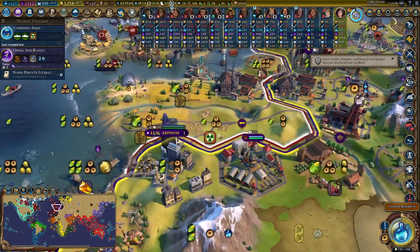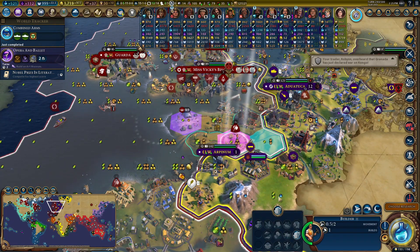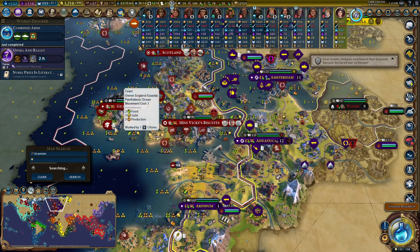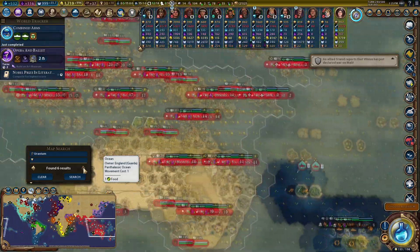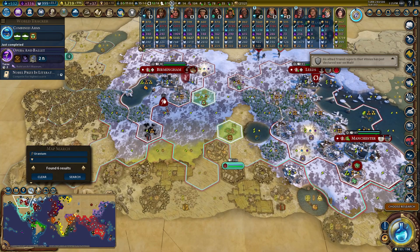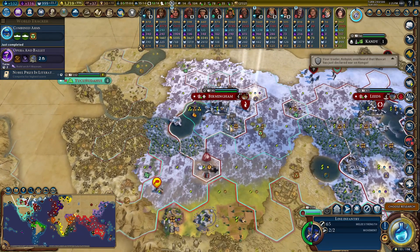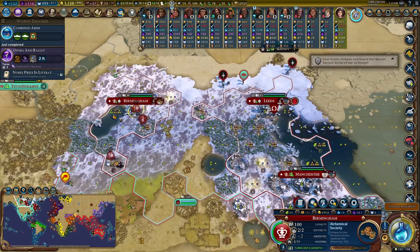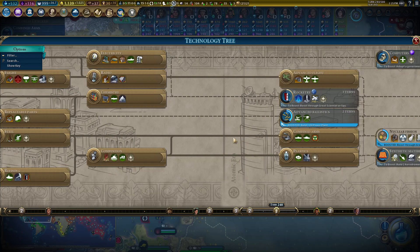There is uranium in that piece of Brussels that we just stole — yes! We have some uranium, not a lot, but some. Six results on the entire map: Congo has built a wonder on some, Brazil has some, Indonesia has some, I have some, there's a second and third piece too. I'm going to need to buy another builder because I'm about to lose the first one to a Congo ranger. This war is going to get messy quickly.